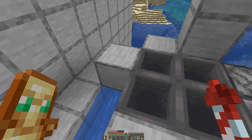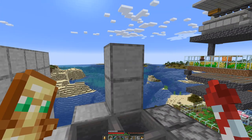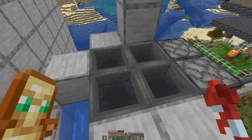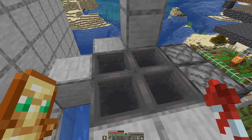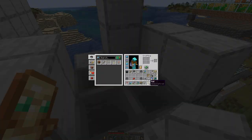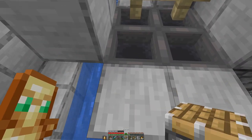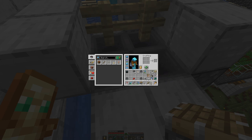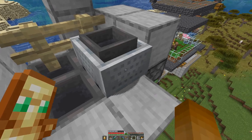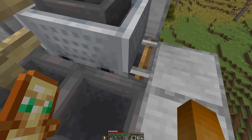This next part is a bit tricky because we have four hoppers, and on top we have then the blocks on which the snow is created. The hoppers cannot suck the snowballs through a full block. So what we need here is some hopper minecarts, and as they have double the hopper speed, we can place them like this - so you can see it's over the back two hoppers.